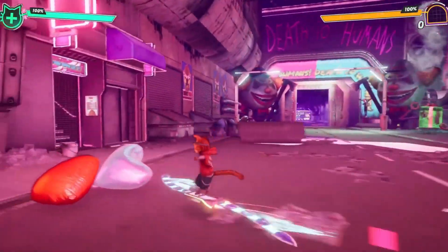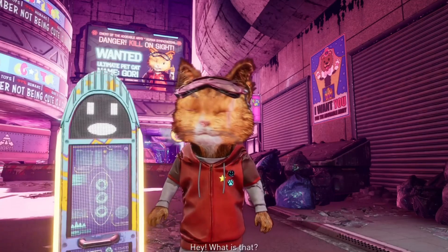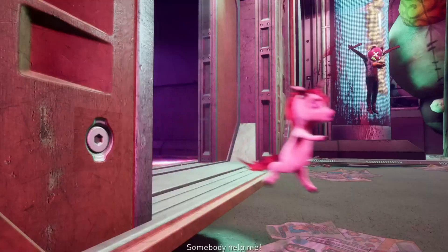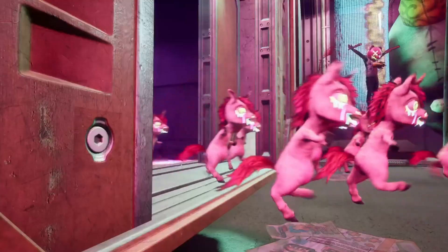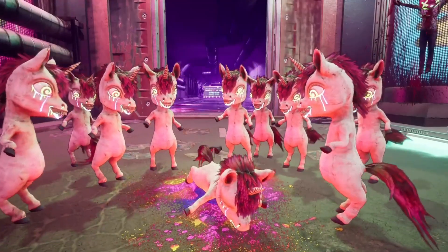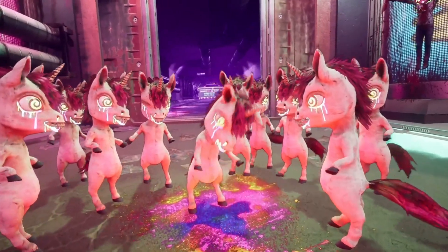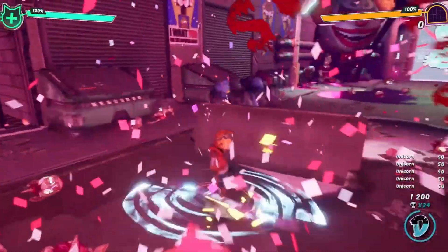At its core, the game tells the story of an unlikely hero, Gory, a seemingly innocent house cat, thrust into a maniacal world where stuffed unicorns have risen to power. The world has been decimated by these once adorable toys, now twisted into violent monstrosities under the leadership of a deranged jack-in-the-box bear, and what begins as a simple quest to rescue Gory's beloved owner quickly spirals into a battle for survival against these cuddly yet deadly foes.